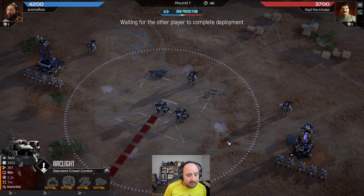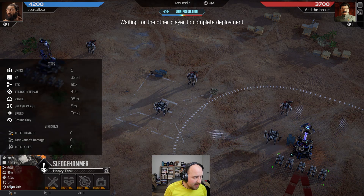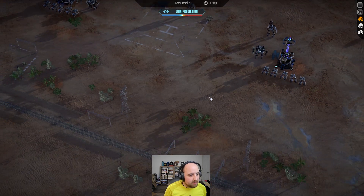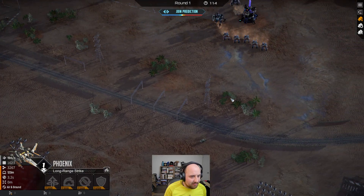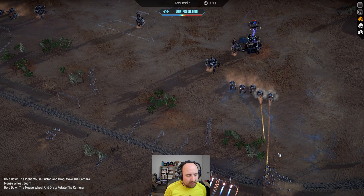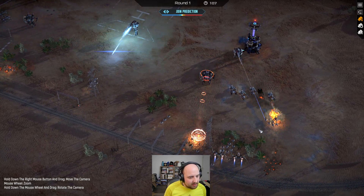He got arc lights — very good decision on his part. The heavy hammers do have an AoE, but the arc lights' AoE is seven more meters. It's a pretty notable difference. He might have me, I don't know. These phoenixes will get a lot of work done from range behind.